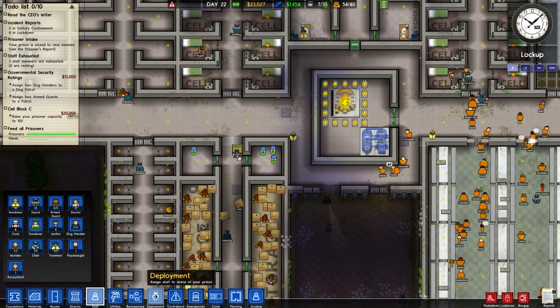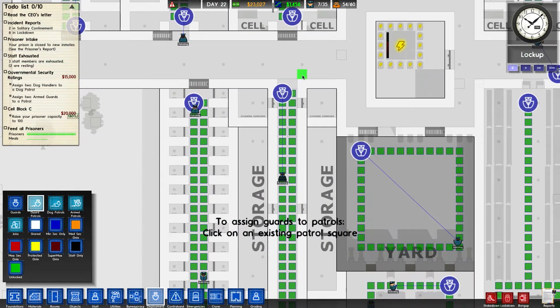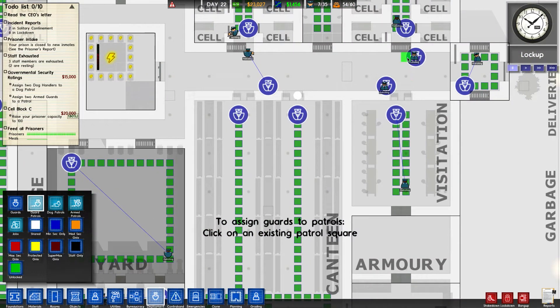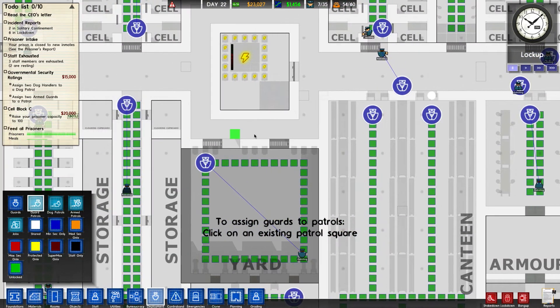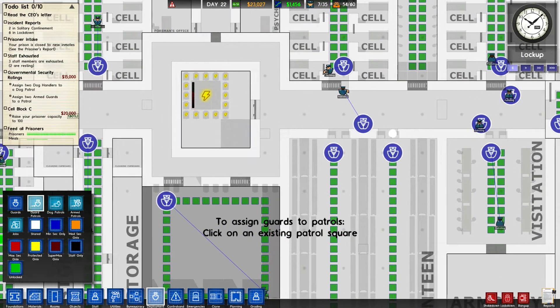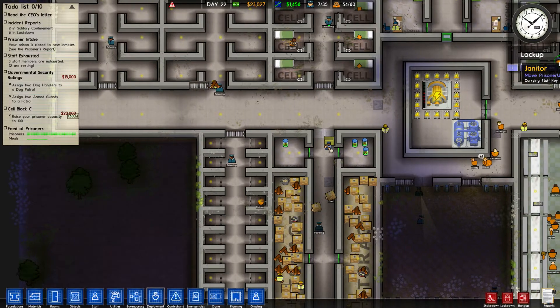Going to deployment and guard patrols — we have a guard that walks up and down here, and guards standing on the side who operate the doors. If I get a guard to stand halfway between here and here, he'll be close enough to activate what I need him to activate. Placing a guard there should be good enough.